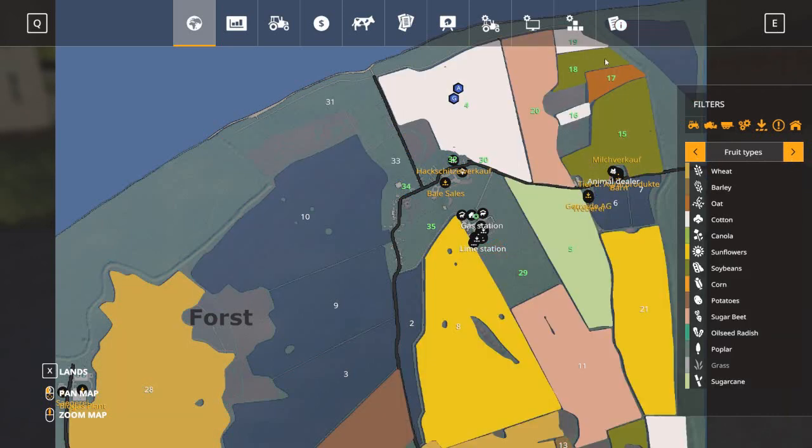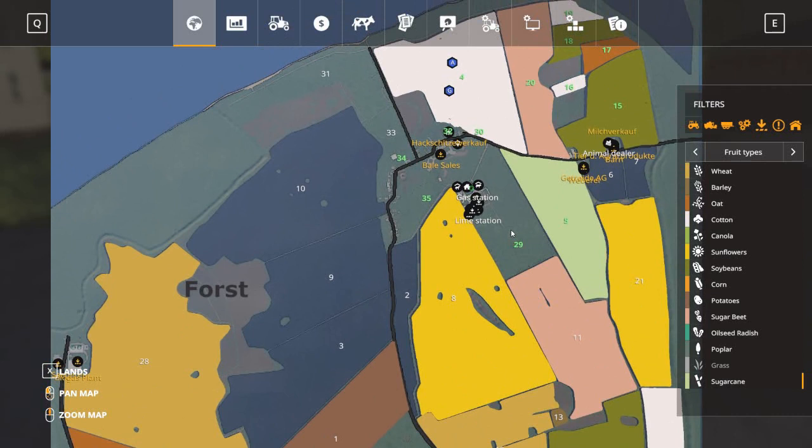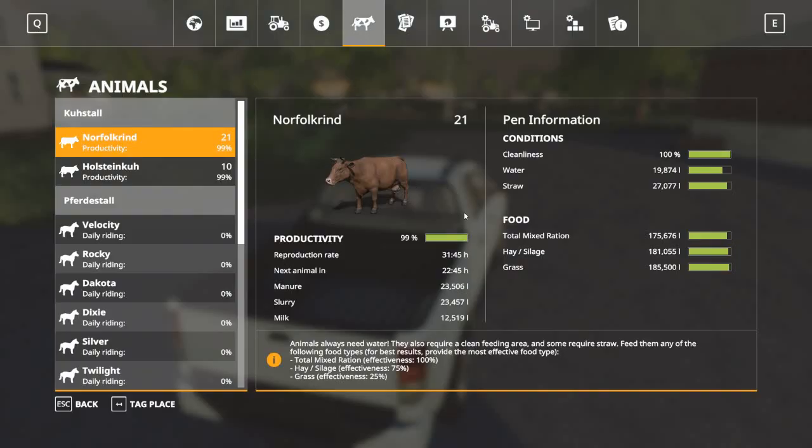All the fields — last time we bought all these fields up here — we're going to merge it all into one big field. We have quite a lot of soybeans, some oat, sugar beets, and finally sugar cane. We also got the TMR mixer up and going, and the cows are topped up.